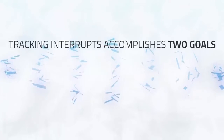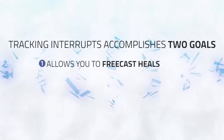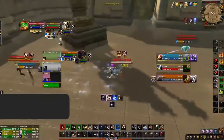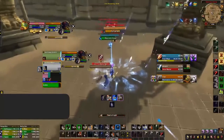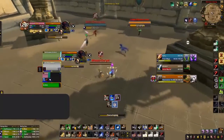Starting with Interrupts, there are two major goals you can accomplish here. The first and most obvious is for healers to know when they can free cast heals to keep their team alive — this is even applicable to Hybrid DPS that are able to cast heals. For example, my Omnibar shows that the Mage's Counterspell is on cooldown but the Warrior still has Pummel, giving me an opportunity to fake cast the Warrior and after successfully doing so, freely cast several Flash of Lights to keep myself alive.